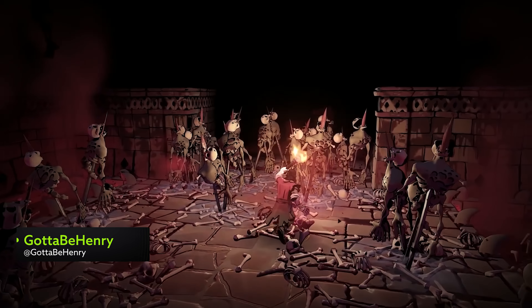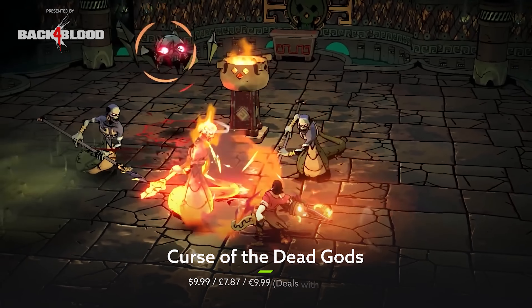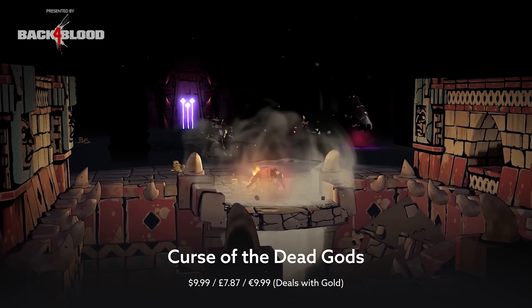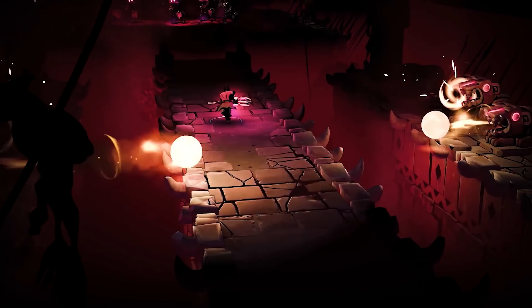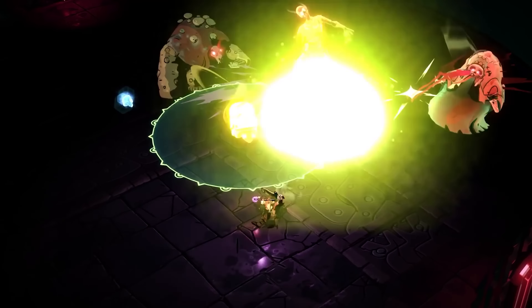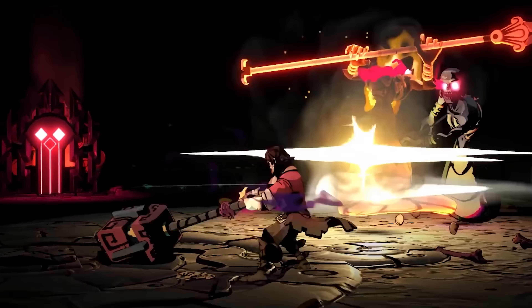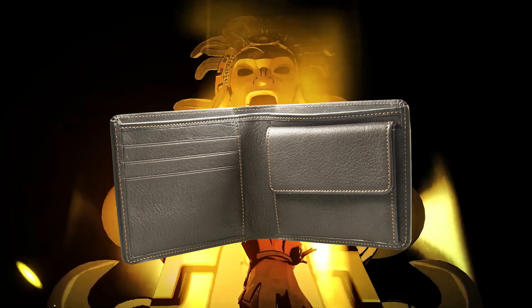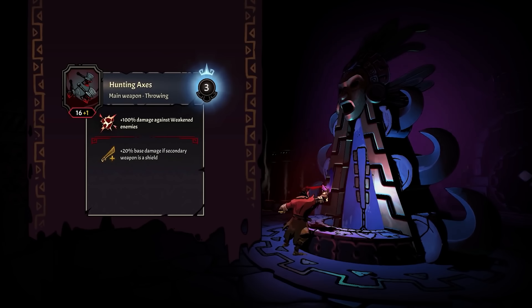Curse of the Dead Gods is an isometric roguelike which takes place inside of a mystical temple that seemingly has a real lighting problem. There's plenty of treasure to be found in this deep dank place, but to get to it you'll need to navigate all sorts of deadly booby traps and terrifying enemies who seem to have really sore eyes judging by the colour. There are plenty of upgrades and weapons that you can buy to help you stay alive, paid for either in gold or in blood, although the latter option will see you hit with a randomly generated curse, so choose wisely.